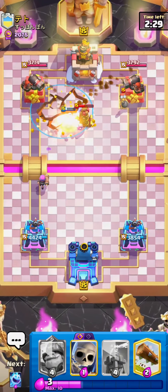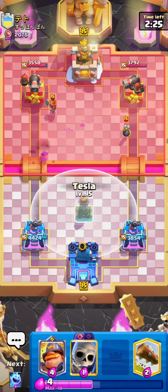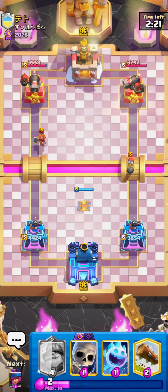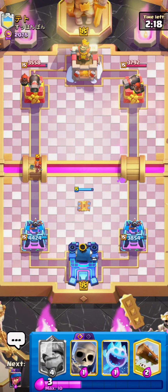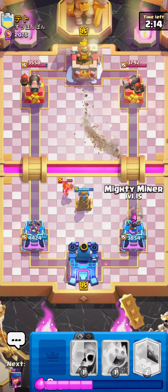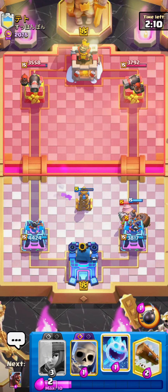I take Earthquake value on his Tesla. He plays a really bad Valkyrie — he thought it would get King Tower, but since Cannoneer one-shots Firecrackers, he doesn't get anything. Tesla placement outside of Fireball range, and it deals with the Bomber on the right side and Valkyrie on the left side. I go for a Mighty Miner in the front and catch his Goblin Drill.